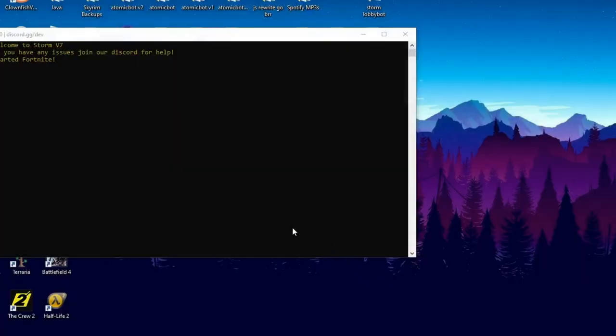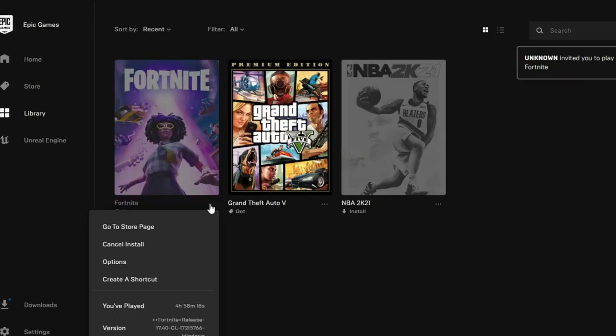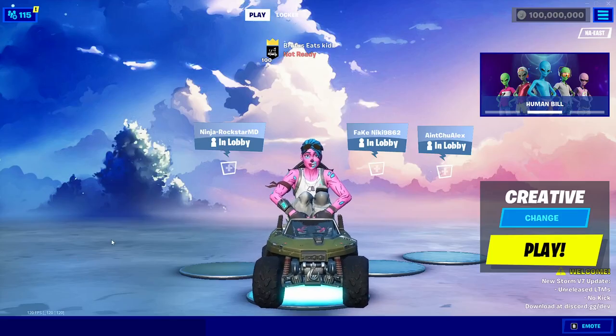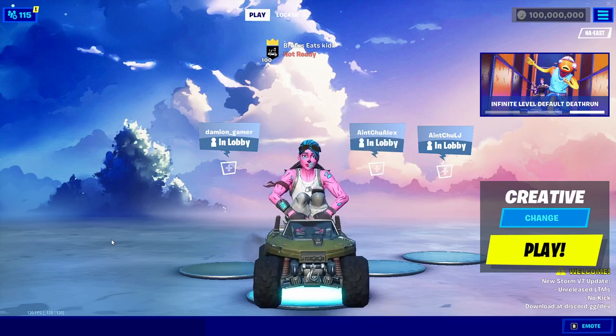After exiting Storm, go to Epic Games and it will automatically verify Fortnite. If it doesn't, manually verify by clicking the Verify button. Once it reaches 100%, you'll be able to play Fortnite normally again. That's the end of the video — hopefully you enjoyed it. Drop a like and subscribe, and I'll see you in the next one.